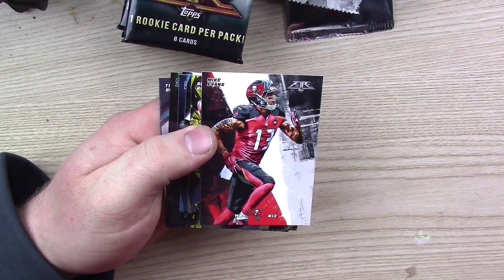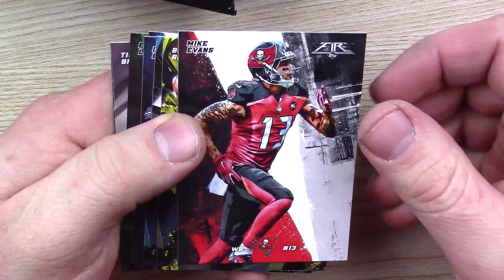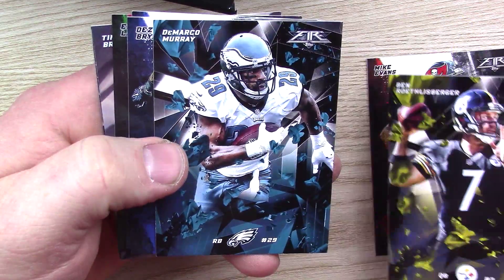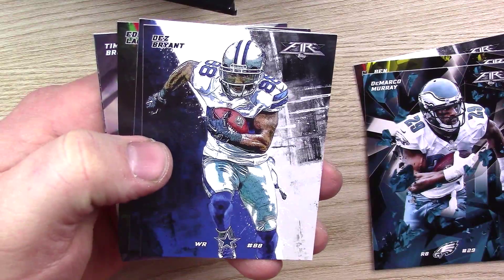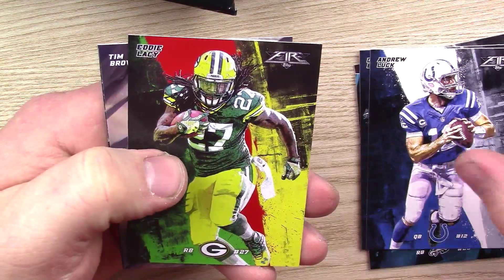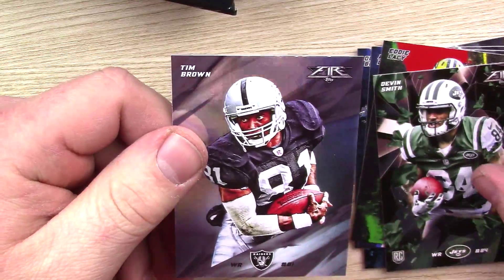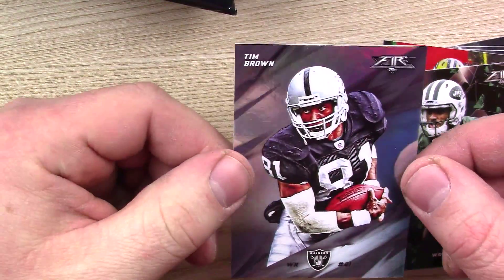Let's zoom in a little — the names are kind of small, right here in the corner. We've got Mike Evans, Ben Roethlisberger, DeMarco Murray, Dez Bryant, Andrew Luck, Eddie Lacy, Devin Smith, and we got a Tim Brown — just like a refractor I guess.